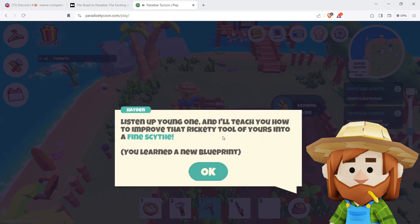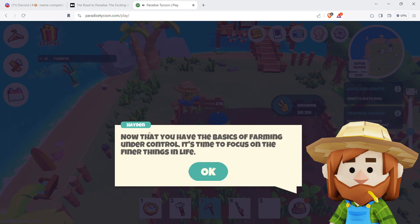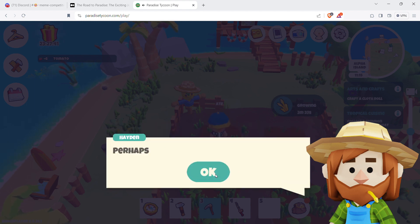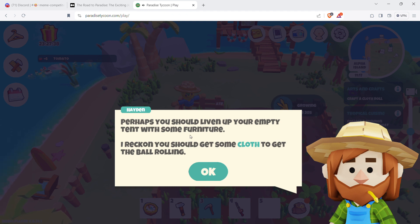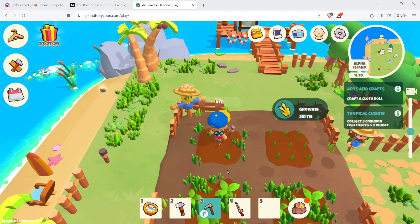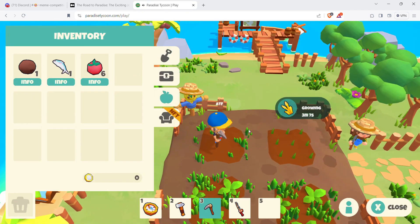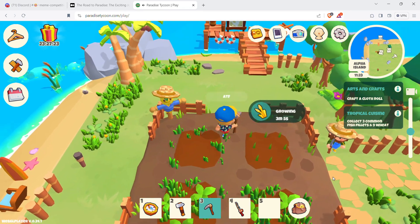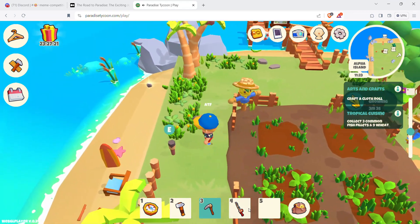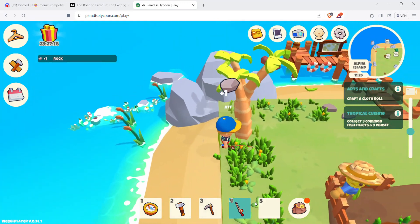Jolly will teach you how to improve your tools into the finest plant. Now that you have basic farming under control, it's time to focus on finer things — liven up your empty tent with some furniture. Get some cloth to get started. Craft a pair of clippers, use them on a fluffy sheep, and turn the wool into a cloth roll at the crafting station. I have tomatoes now — I need three common fish and the cloth.